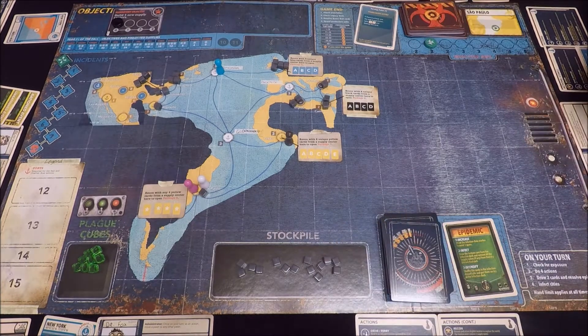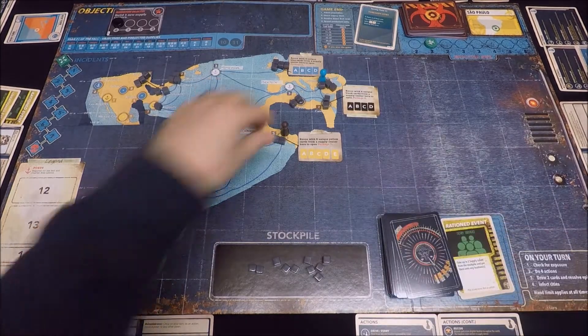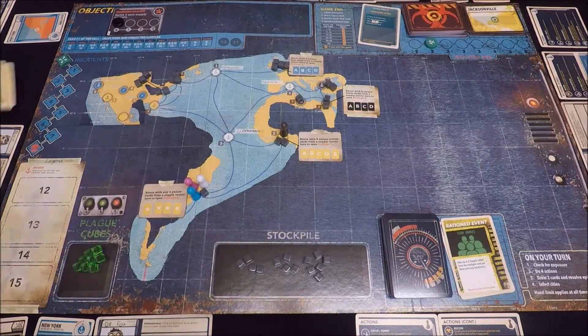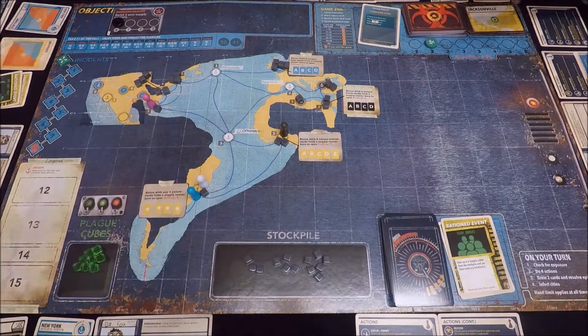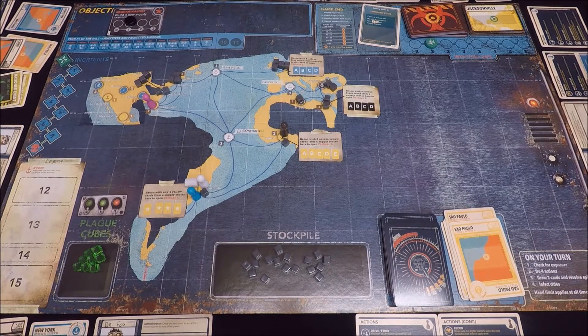We draw our first epidemic card but thankfully it doesn't hit us too hard and we're easily able to recover. At this point in the game we're really close to getting our first supply centre built — it's just about moving pieces around and getting the cards to where we need them. We quickly make this happen down in Sao Paulo and we've got our first supply centre built.